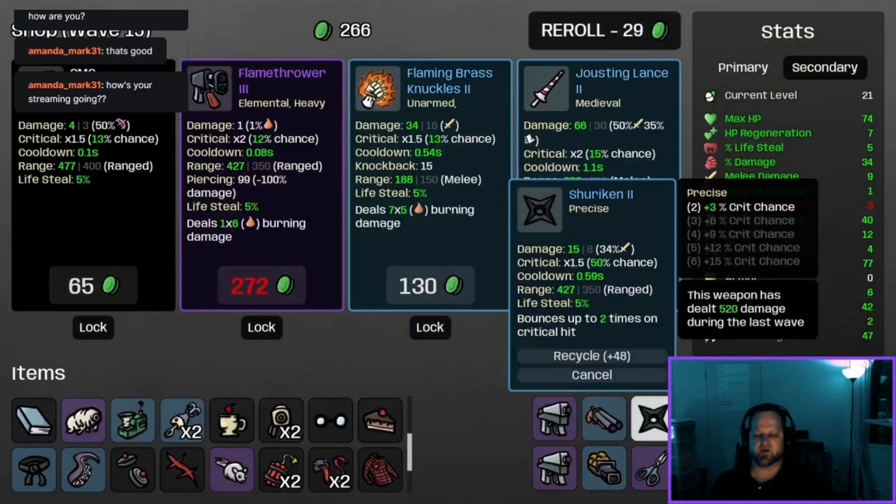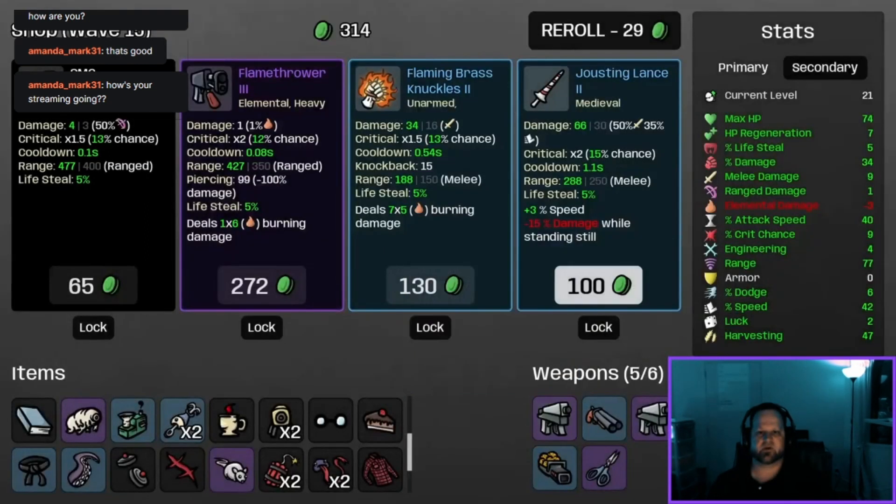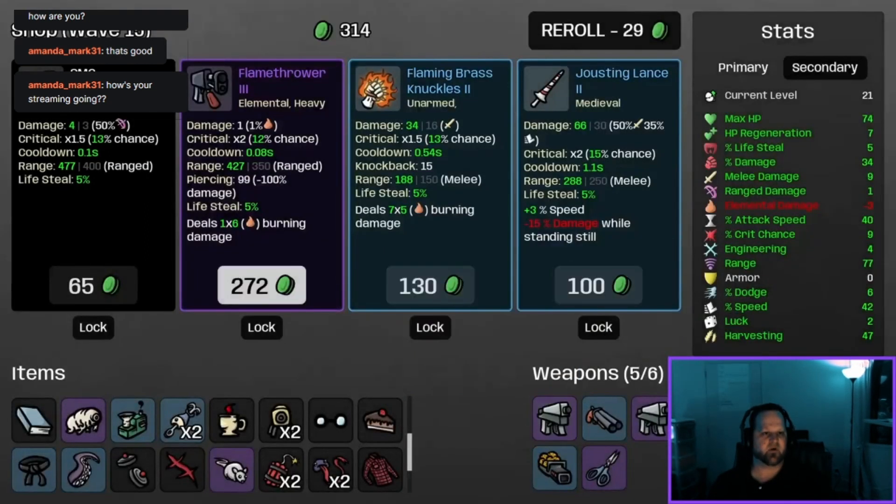We've just picked up something really cool — I'm going to recycle the shuriken and get a flamethrower level three. So that's cool.